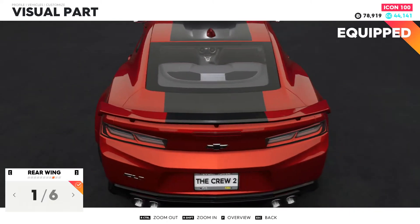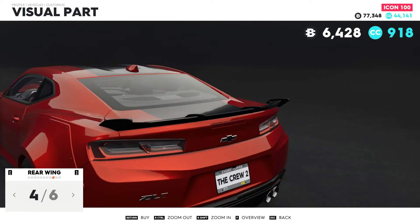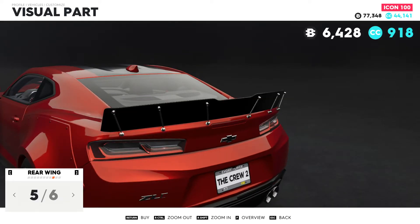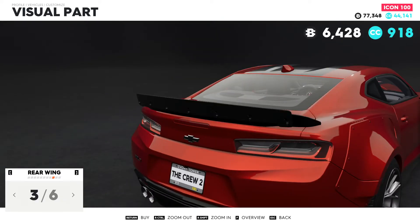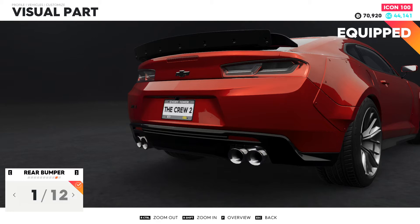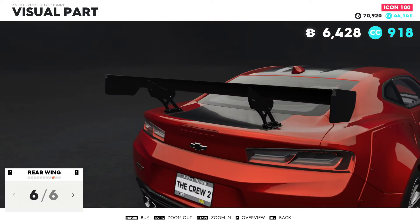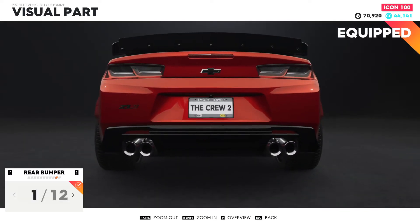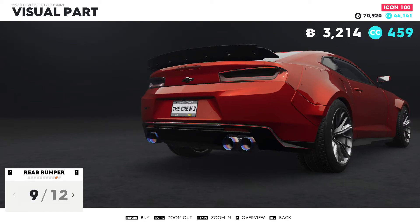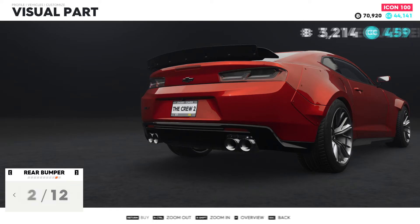Rear fender — wide, of course. Rear wing — we have this DTM style, so let's see. Oh, that's cool, like a NASCAR. That's more like drag. I actually like this one — let's go for that. That's more like classic American muscle, I think. The other wing is more like European Asian tuning style, if you ask me, so that's why I go with that. I kind of like these exhaust tips — we never used that, but they are kind of cool. It could be suitable for this car.